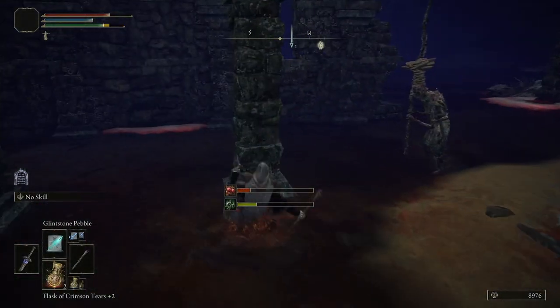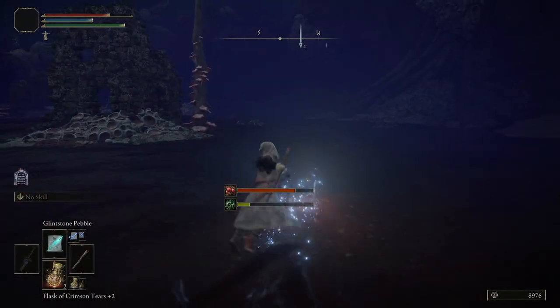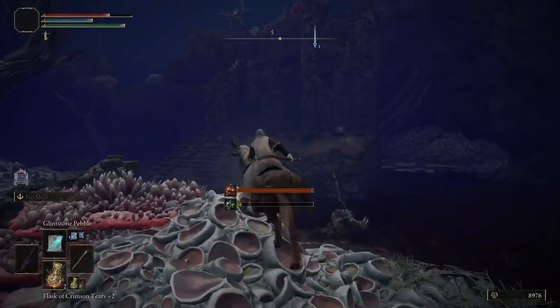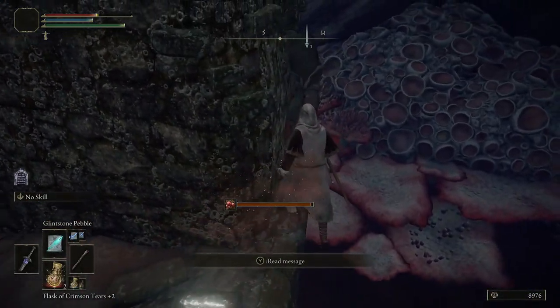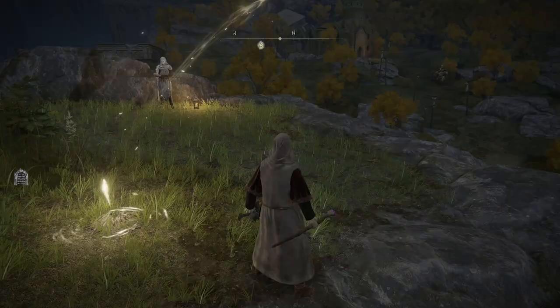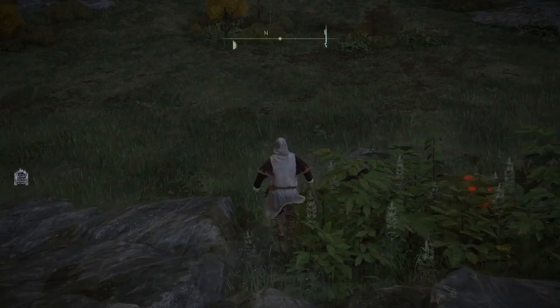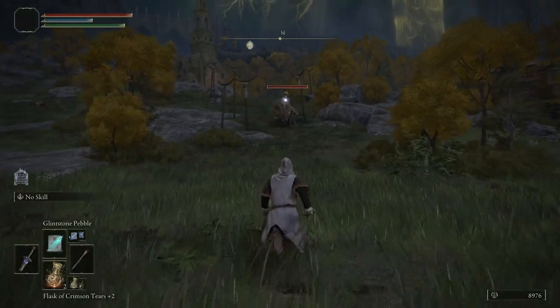Head back to the surface out of the south side, jump on your mount and come down to this section. Off your mount, come along the wall and right here you are going to get the Meteorite Staff. When we get back to the first step to show you what the Meteorite Staff is like — looking at its attribute scaling it has got S-tier intelligence scaling.